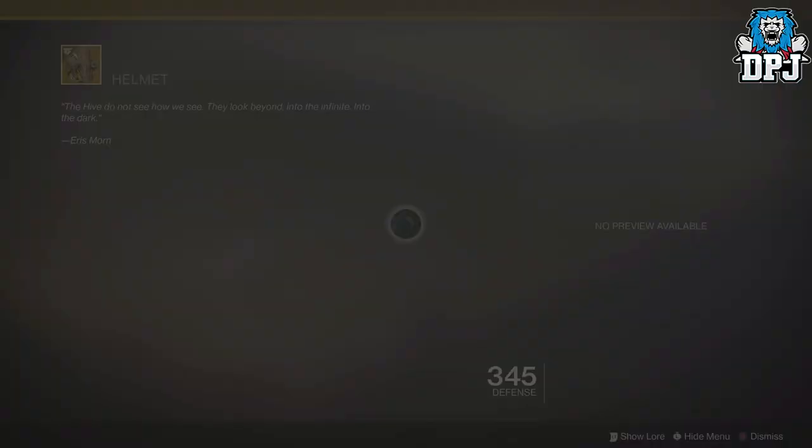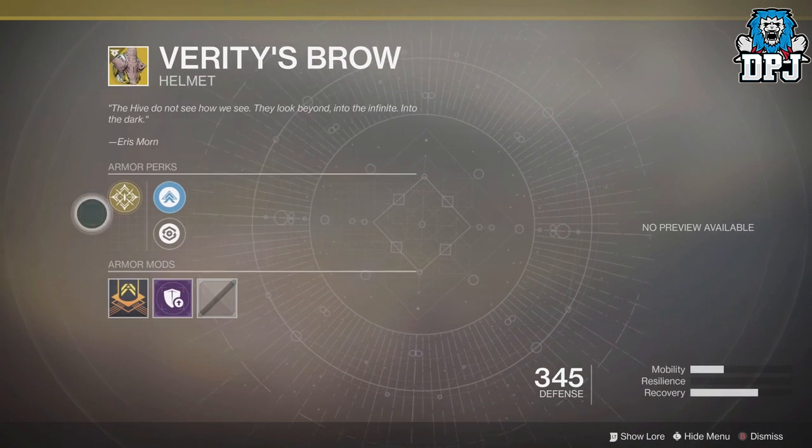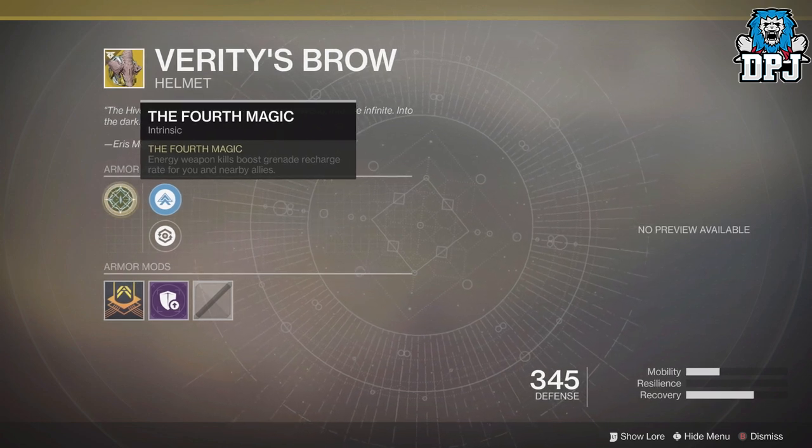For the warlock you get Verity's Brow. The intrinsic perk is Fourth Magic — energy weapon kills boost grenade recharge rate for you and nearby allies. This could be great depending on the effect rate.